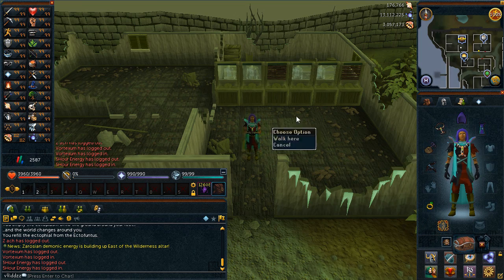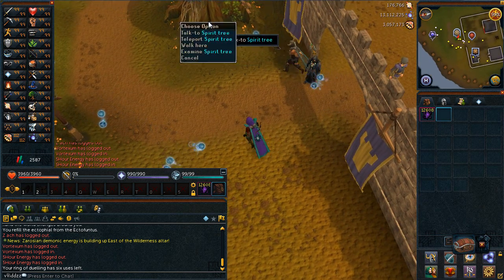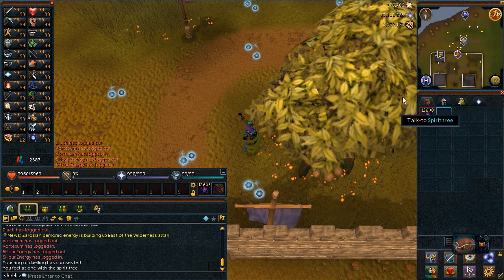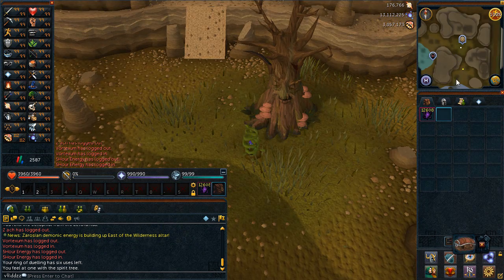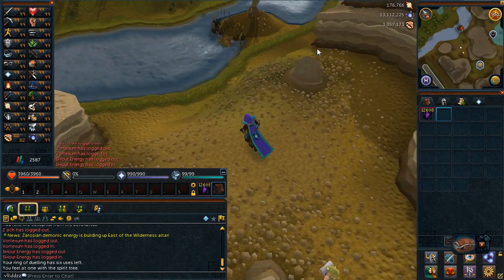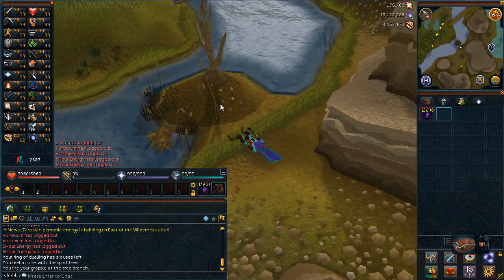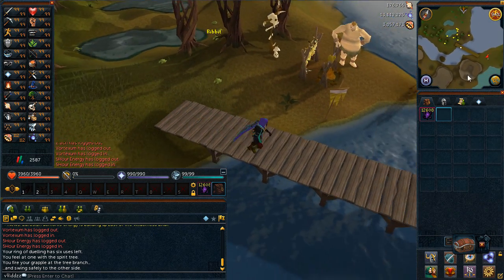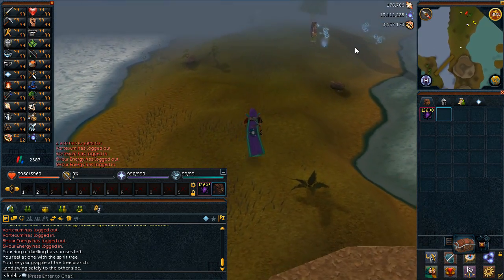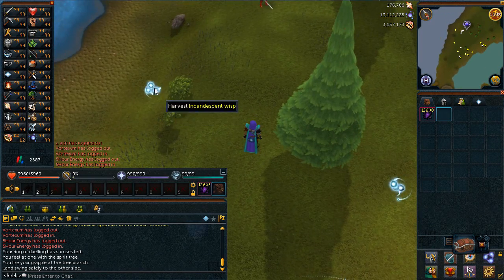You don't actually need a Cramulet or Ghostbeak Amulet, I just left it on. Once you teleport to the Spirit Tree, teleport to the mountains east of the Poison Waste — that's the very last option — then run south and grapple your way over the little lake. Make sure you get nice and close to the tree, grapple over it, then run west. That's also the best spot for Chompy Kills. Running west gets you to your Incandescent Ascendant Wisps.